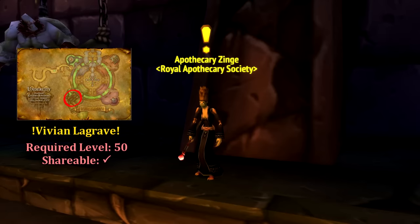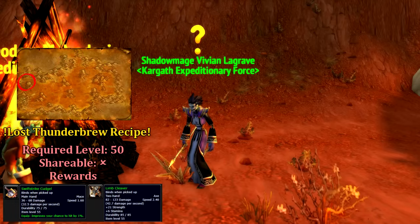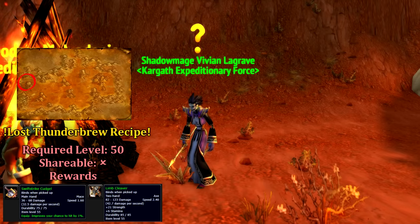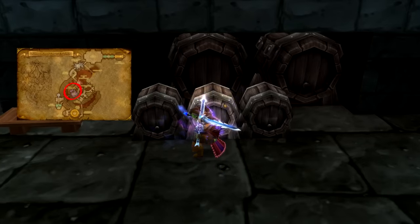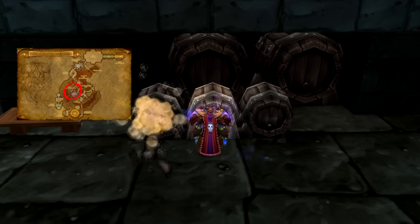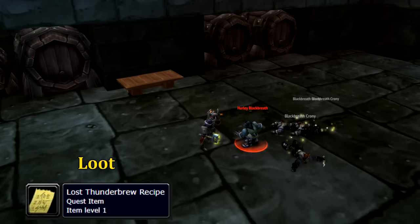Our final Horde quest starts from Apothecary Zinj in the Apothecarium of Undercity. This quest will send us to Kargath to speak with Vivian Legrave. Speaking with Vivian will give us Lost Thunderbrew Recipe, which wants the Dark Iron Secret Bar Recipe. To obtain this item, head to the bar of Blackrock Depths and smash the kegs. When the kegs are smashed, you'll summon Hurley Blackbreath and his cronies. Kill them and you'll be able to nab the recipe for yourself.